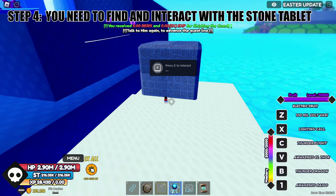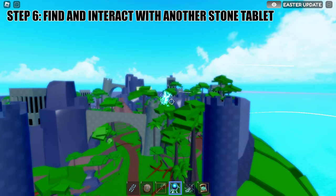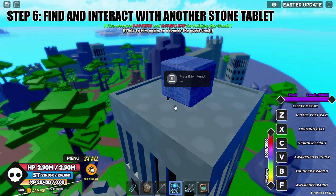Then go back and talk again to that guy. Next step: talk to him and go to Turtle Island. Same as step four, we need to read another stone tablet, so we'll go to Turtle Island. We need to find and interact with another stone tablet again. When we get here, just go straight till you see this building — you can spot the stone tablet right away. Interact with it, then go back to him again.